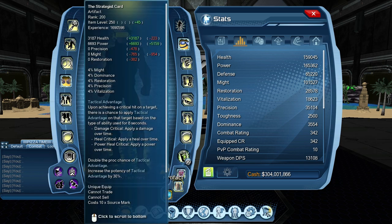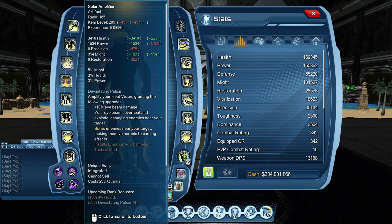Strategist Card applies a tactical advantage on a target based on the type of ability you use for 8 seconds — basically it applies a damage over time. It also increases the proc chance of tactical advantage and the potency of tactical advantage by 30%. It gives you 4% might and 4% precision.